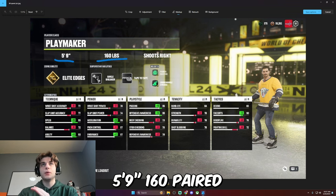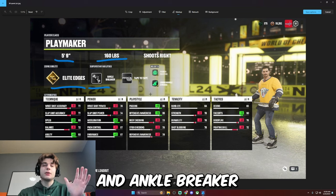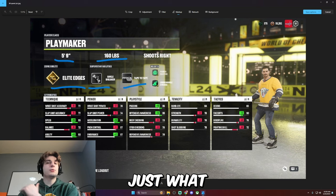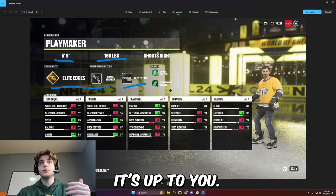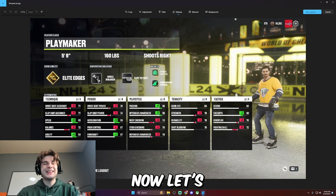5'9", 160 pounds, paired with elite edges and ankle breaker — two of my favorite top speed abilities. Tape to tape is just what I'm using for my third slot; you can really put anything you want there. And obviously I had to go power skating and unbreakable strides. Now let's get into the meat and potatoes on what makes this build so good at skating.